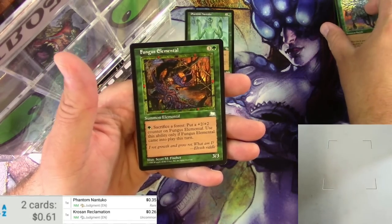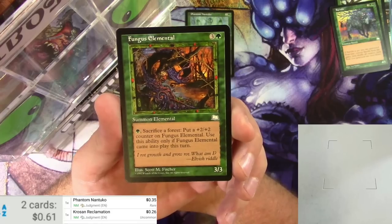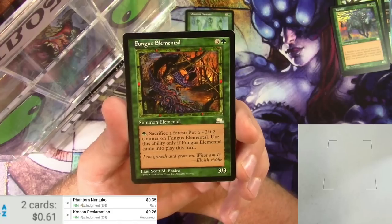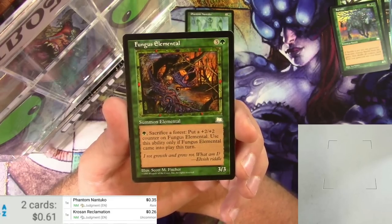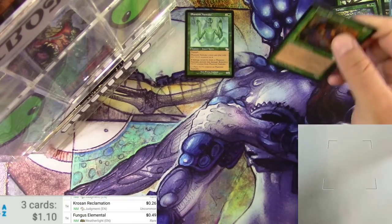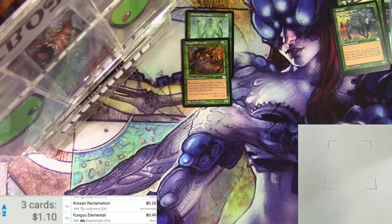Into the uncommons: Barashi, Master of Arms, Guy's Blessing, and the rare Fungus Elemental. For four it's a 3/3 Elemental — you pay a Forest and sacrifice two Forests to put a +1/+1 counter on it, but only if Fungus Elemental came into play this turn. It's a 49-cent rare, so we're on our way.